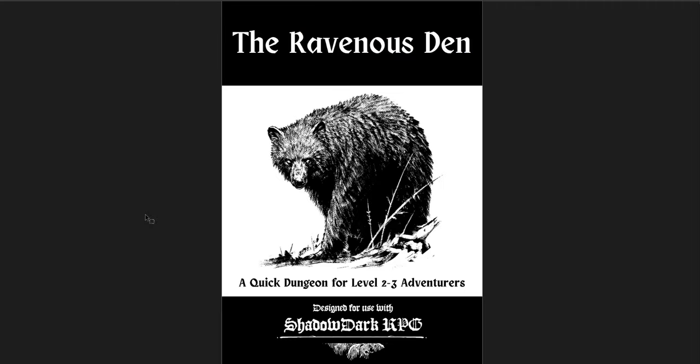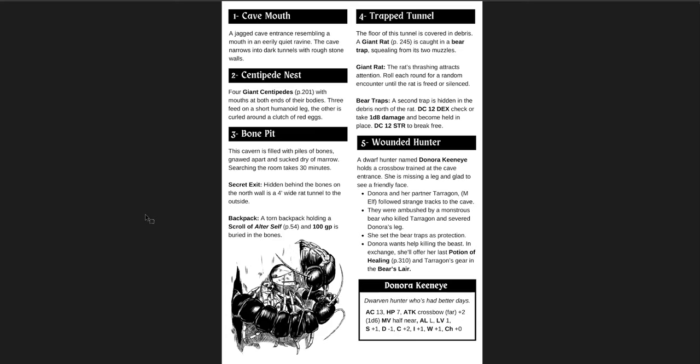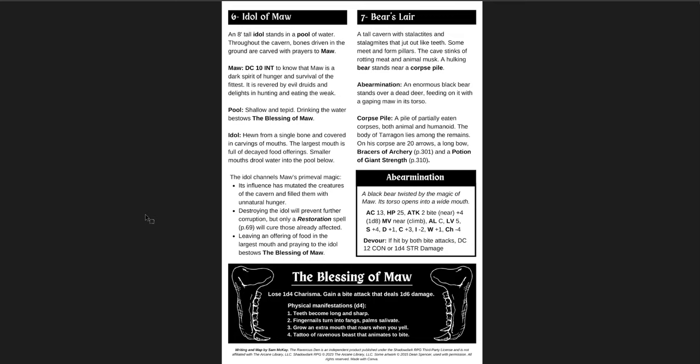The Ravenous Den is a quick dungeon for level 2 through 3 adventurers, designed for Shadow Dark. The creator is the same as the one who designed the Rotten Gardens of Lesia. The idea is that there is a shrine or lost totem in the woods that mutates animals and wildlife into ravenous creatures. Hunters have gone missing, so it's a very short, maybe one-shot adventure — great to throw into a region. You're fighting giant centipedes, dire rats, there's a bear. There's one NPC, Denora, who's missing a leg but still alive. You get the Idol of the Maw and can get a Blessing from it.